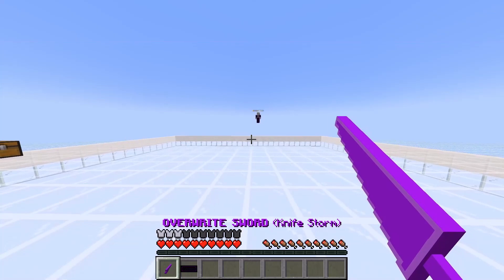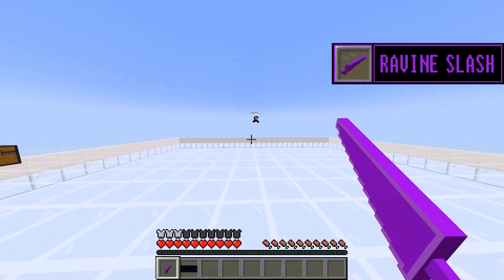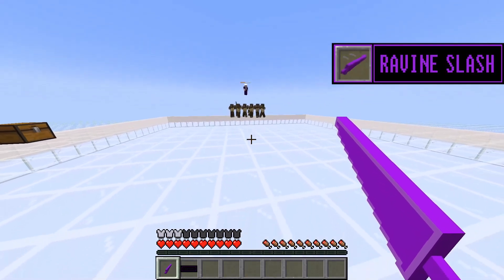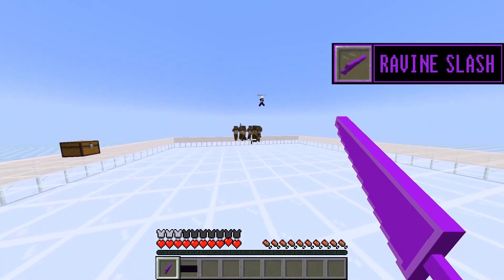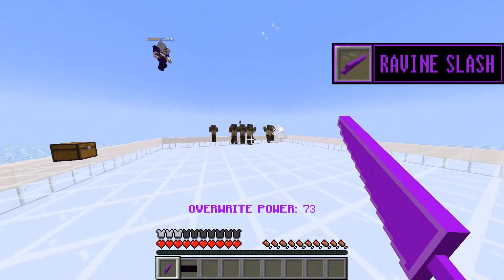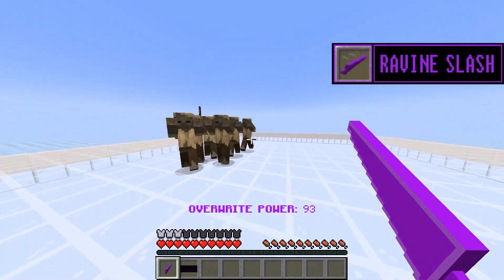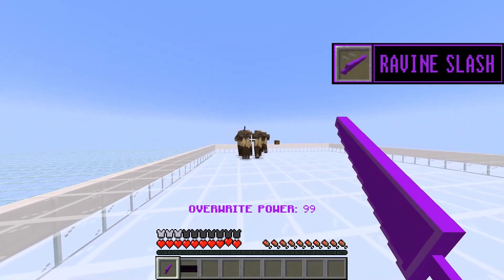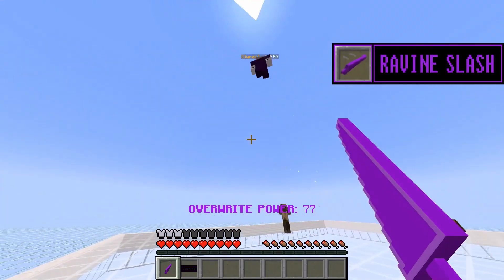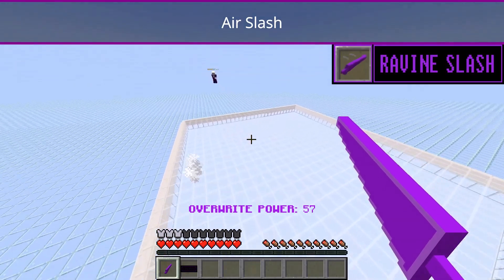Anyway, next ability is Ravine Slash. So look — sending more enemies. Ravine Slash is a right-click to use and it sends a slash which, if mob griefing were on, would definitely make a ravine. It actually shoots a projectile made of air.